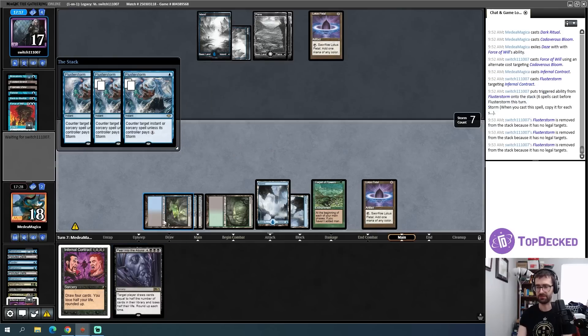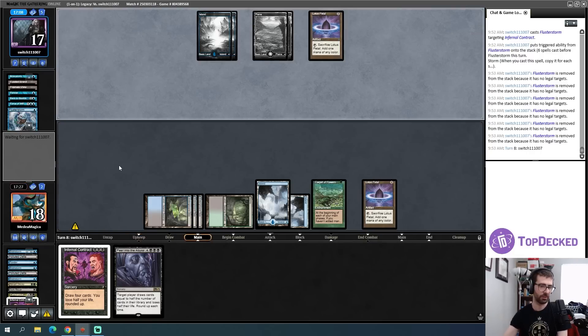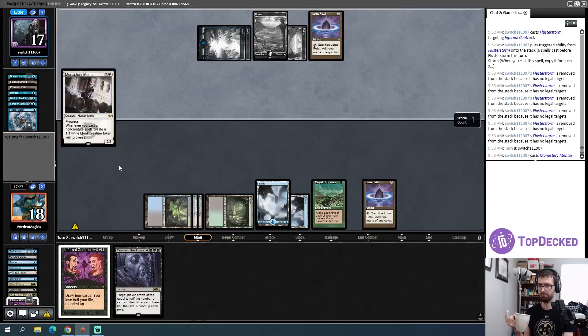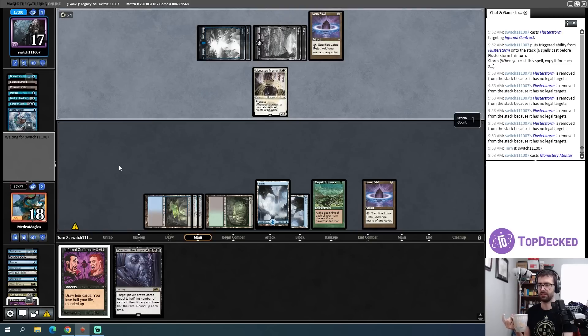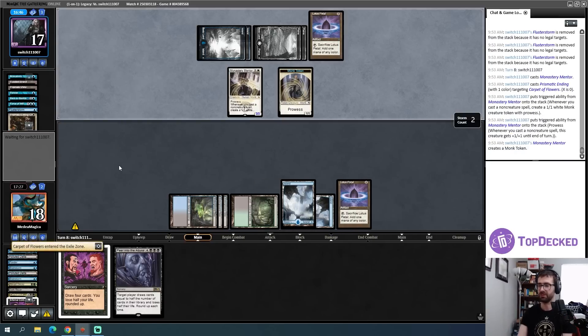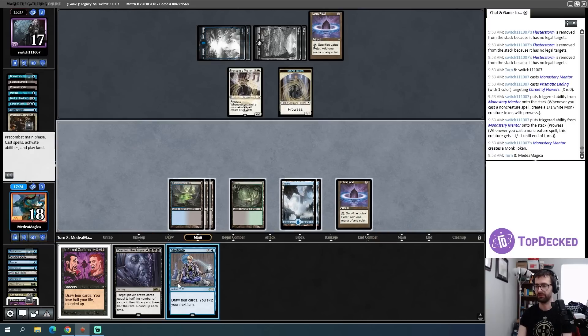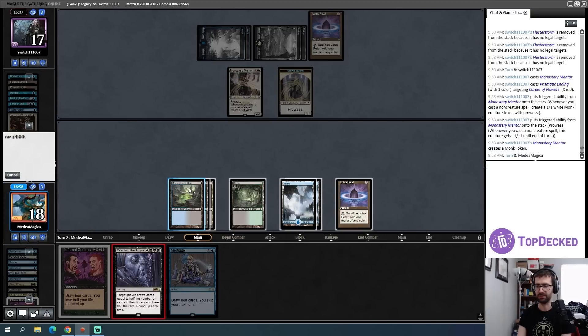I try to go off again next turn — we can very easily cast a Peer or an Infernal Contract. Opponent doesn't have threats so they must have a bunch of interaction. There is a Mentor — that's fine. Charismatic Ending on Carpet of Flowers is a little annoying. I have enough to cast Peer into the Abyss but it is Daze-able. I don't know that I care — but Infernal Contract and pass is super risky at 10 life with my opponent having multiple relevant cards.